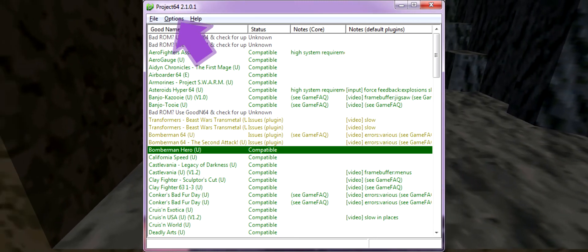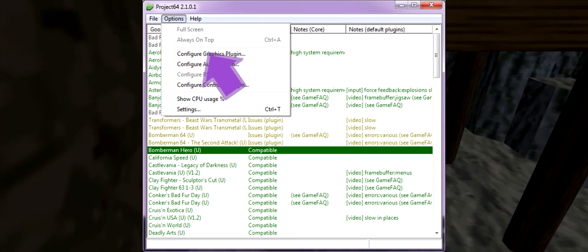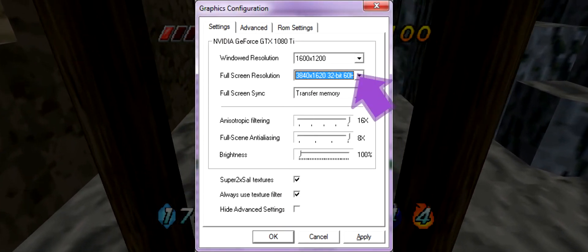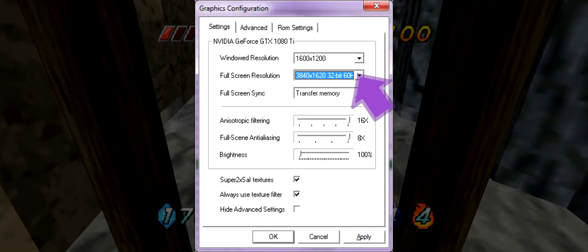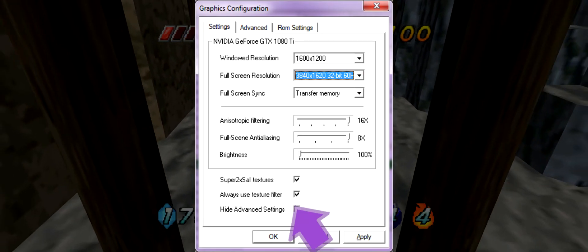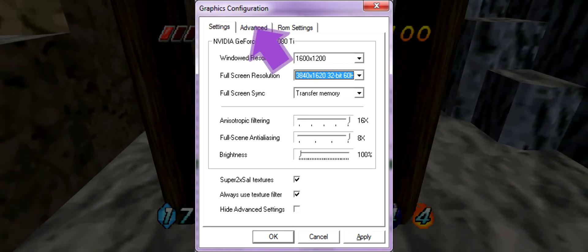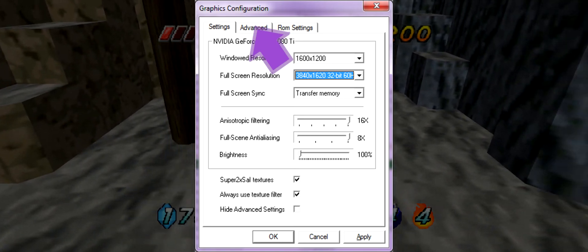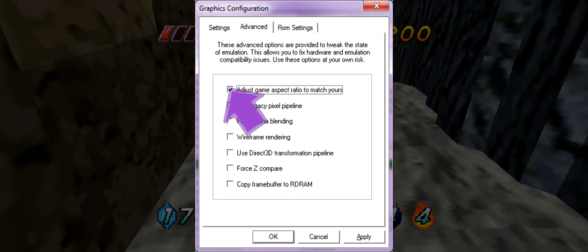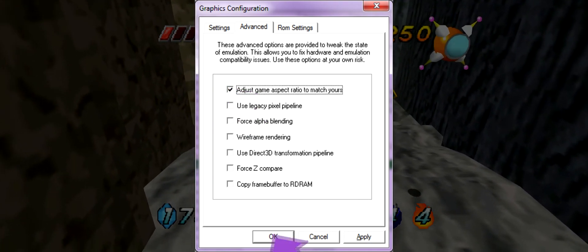Next, click on Options again, and then click Configure Graphics Plugin. Under Fullscreen Resolution, pick an ultra-wide resolution. Then make sure to uncheck Hide Advanced Settings. Next, click on the Advanced tab. Make sure the box next to Adjust Game Aspect Ratio to match yours is checked, then click OK.